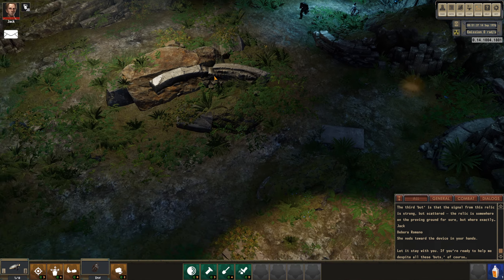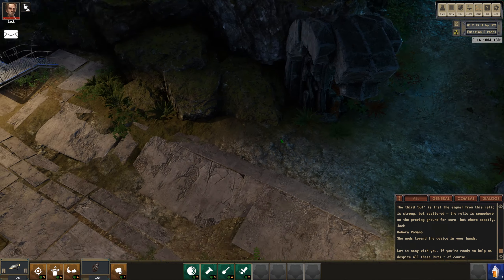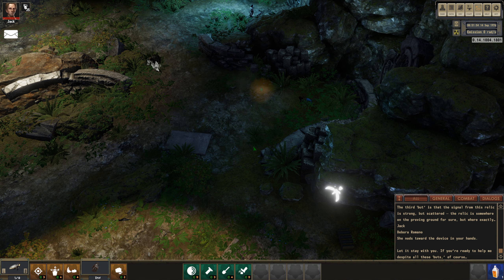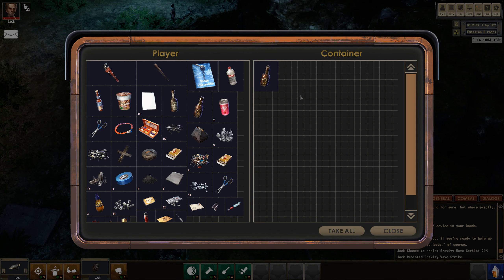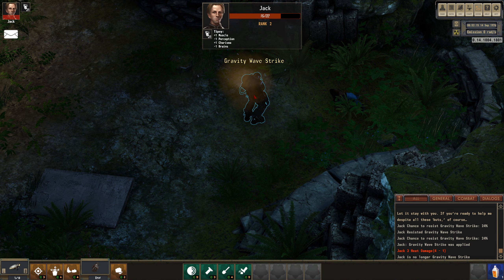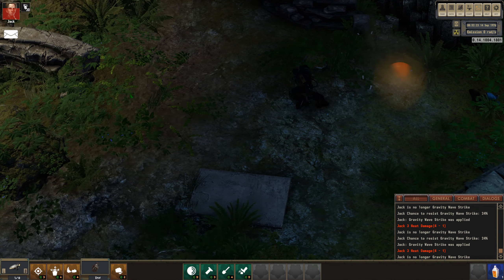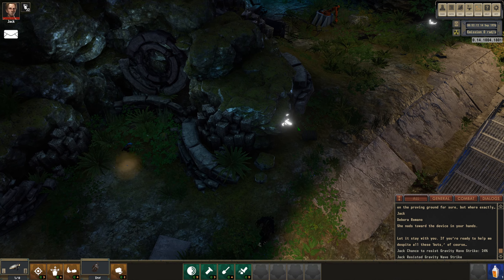I've got all the items with me, but I kind of want to see what the radiation spots are. I don't see the other one - there's a dead blue guy there which is kind of weird that he's just been left. Let's try going around. If I was in radiation, that's what I'd look like. Resist gravity wave strike - chance to resist it 24%, Jesus, I was very lucky there. I kind of want to see what happens if I step into it. It just repeatedly hits me - that's what got him then. I thought that was radiation. The things emit radiation - that's how they find the relics. I've got the relics I need anyway.